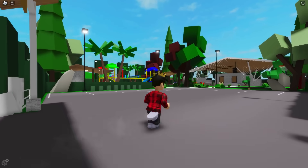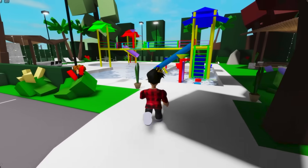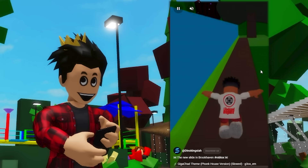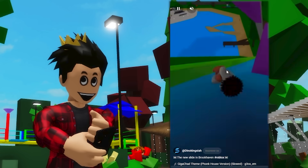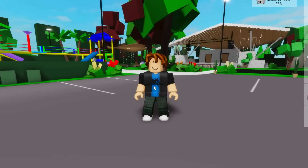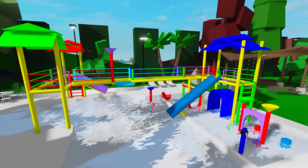So this is the new mansion we got in the latest Brookhaven update. If you still didn't get it, this one is made for the game's summer update — that's why it has such a fun pool like this one. Normally in these summer updates, at least the past couple of years, we've been getting this slide over at Lake Madison. This update has got to be the best, but they could have added both this house and the slide — that would have been cooler. At least this new house has this really pretty kids water park.